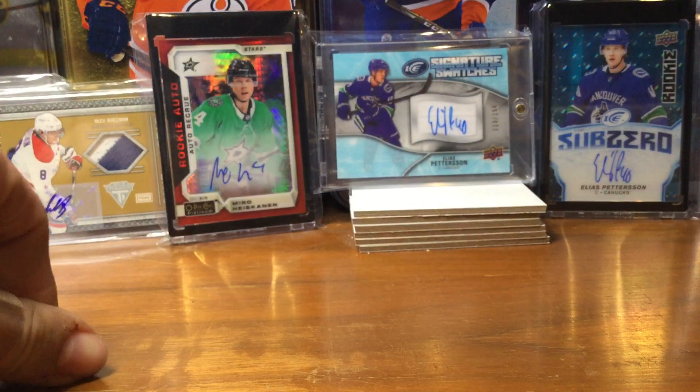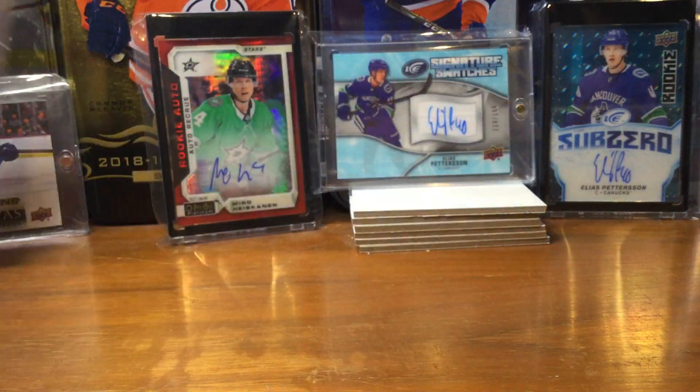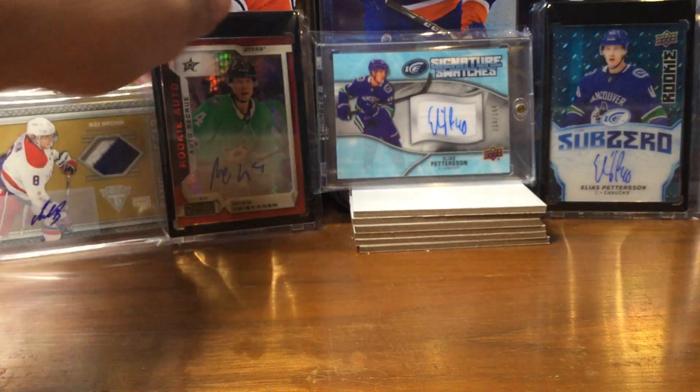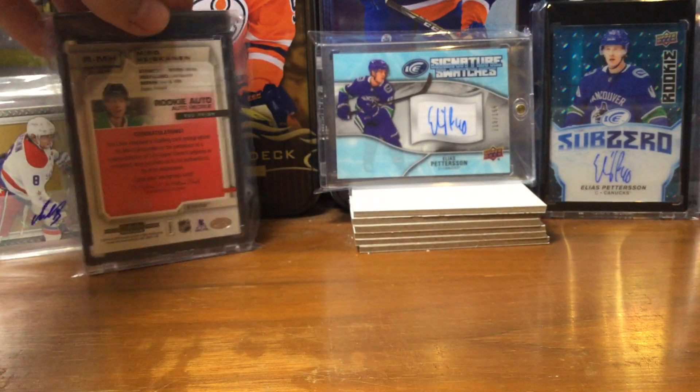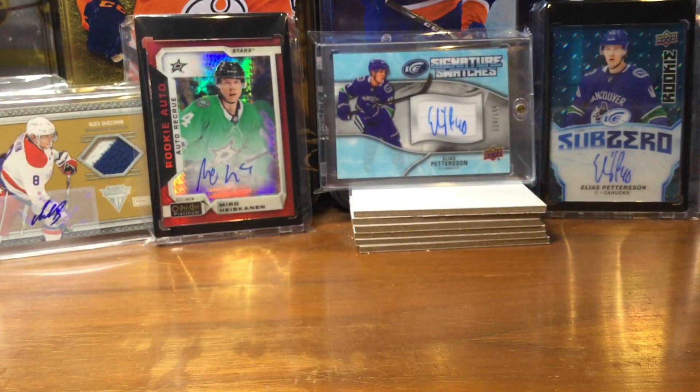There's my little new background here. Alex Ovechkin autograph, two-color jersey, Mirai's skin, red auto, numbered out of four, out of 50, and his jersey number is also numbered out of four. And we got two Lies Pedersen autographs. Pretty nice there.